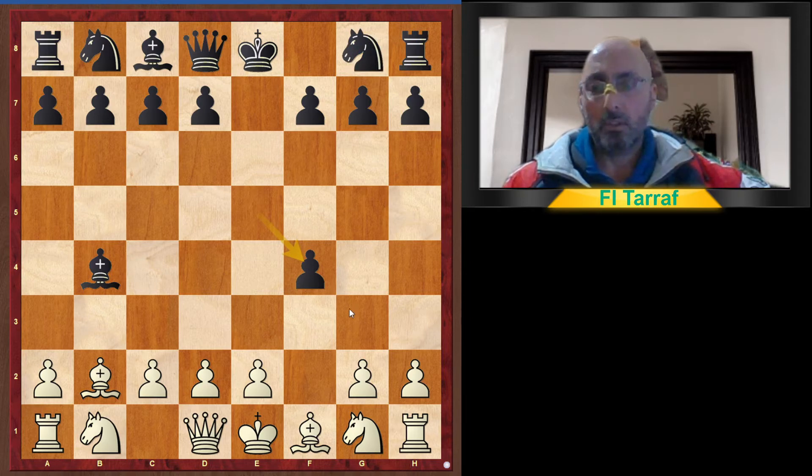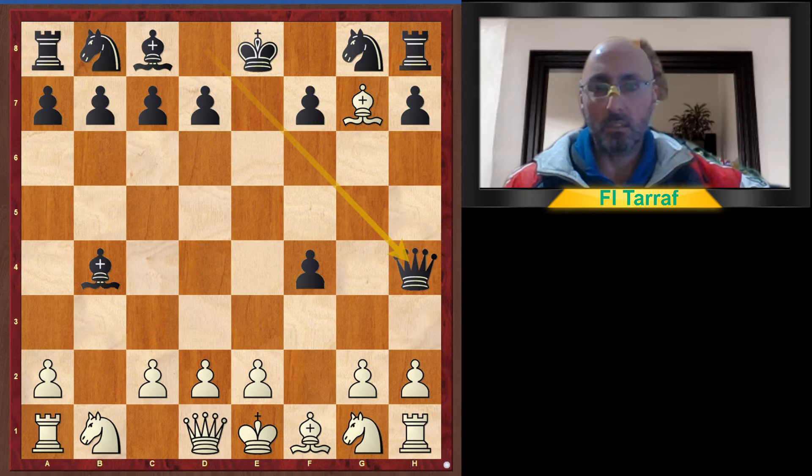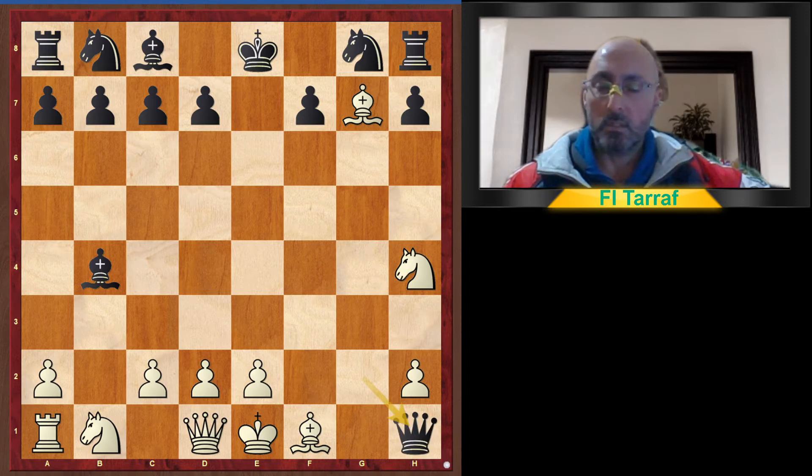Black takes on f4, capturing the second pawn, and white takes on g7. Now black starts the attack: Queen h4 check, g3, f takes g3. If white plays f3, this is not good because of g2, knight takes h4, and pawn takes h1 Queen.